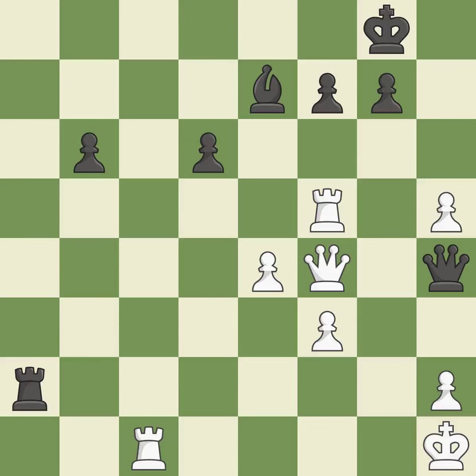This allows a forced checkmate. This threatens to play checkmate — it is an inaccuracy. This prevents the opponent from being able to play checkmate. This is the start of the endgame and white is winning — it is best.